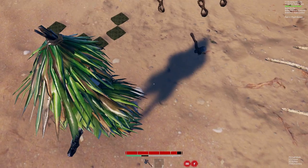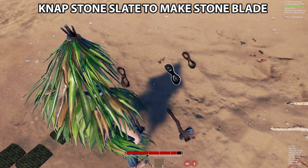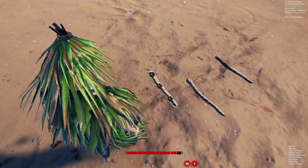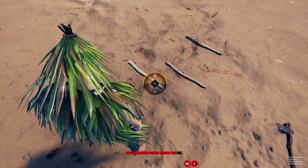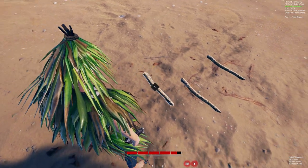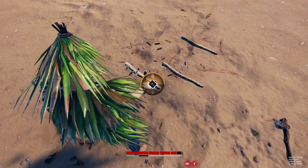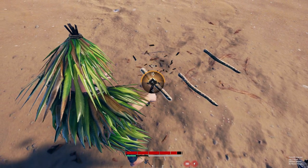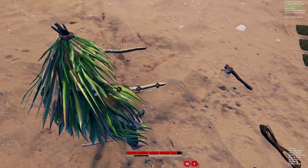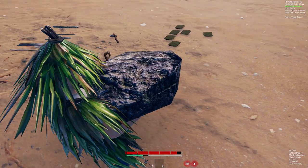Next you need a stone blade — you can crack open rocks to make one. Use it to cut from the bottom, starting with the diamond-shaped pieces up to the circle ones. Don't cut the circle ones first; cut the pointy ends. Cut all of these and you'll end up with little sticks. You'll need two sticks for the next step.